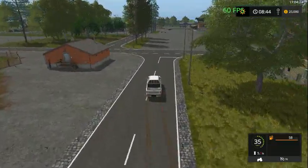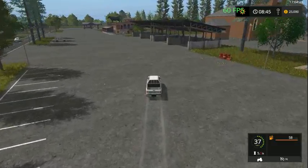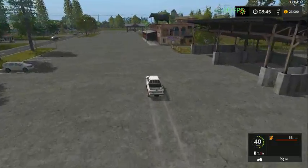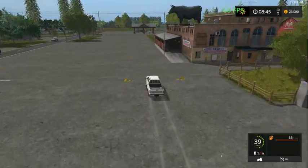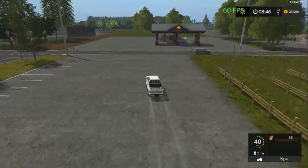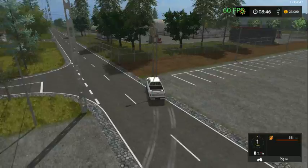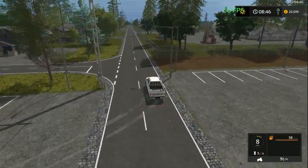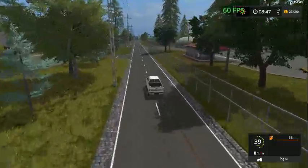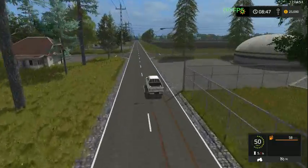I'm going to focus on the improvements because there's so many of them. Here we have where we can buy our animals. Go up here to our gas stations. Our BGA and our power pole. Our BGA is right here. Everything is pretty much close to the farm except some of the sell points.